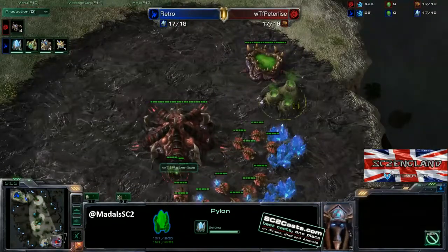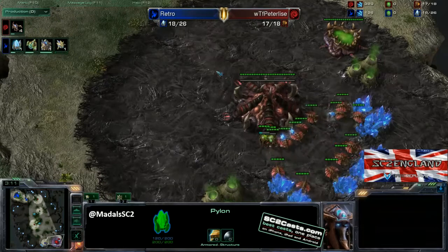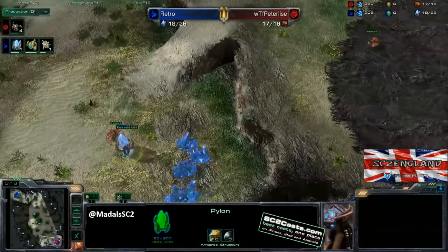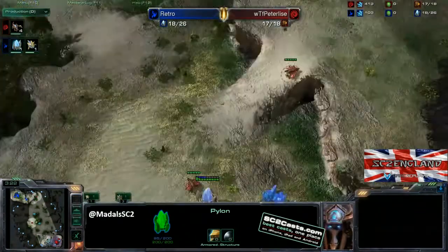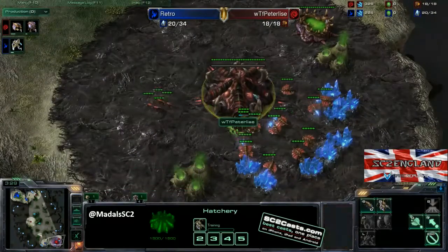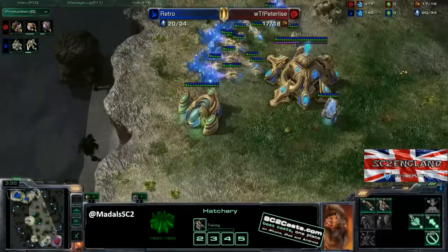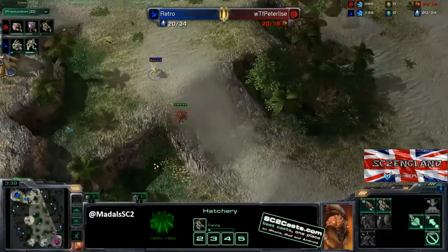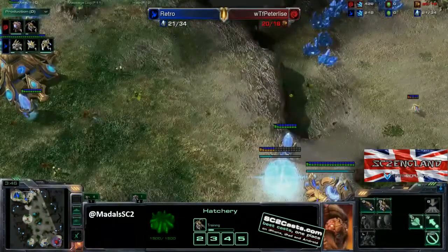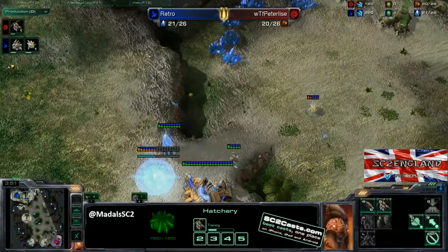We've got four zerglings coming out. In my opinion, a bit too many — you only really need two zerglings. You can get four to try and annoy, especially since the expansion isn't down. A small supply block here as well. It really goes back to the fundamentals of the game — supply blocks are the first thing you should try and eradicate. Make sure you're always getting up your supply pylons, overlords, supply depots, etc. These blocks cause big problems.